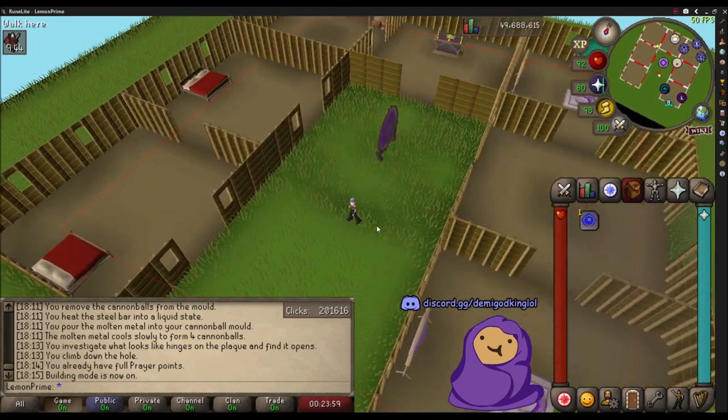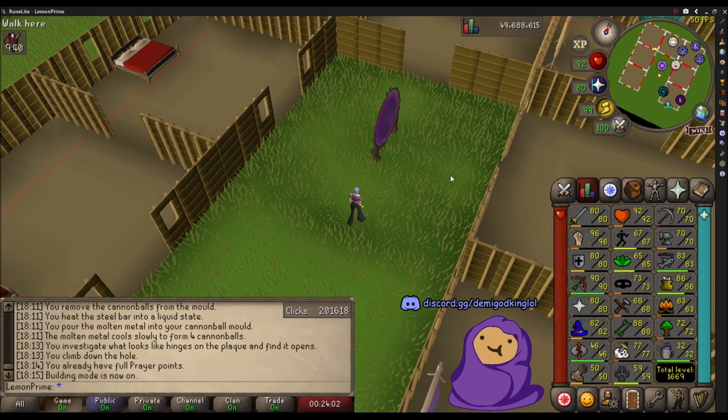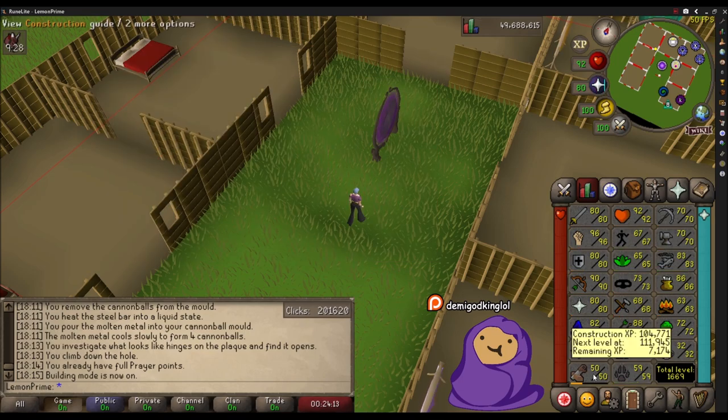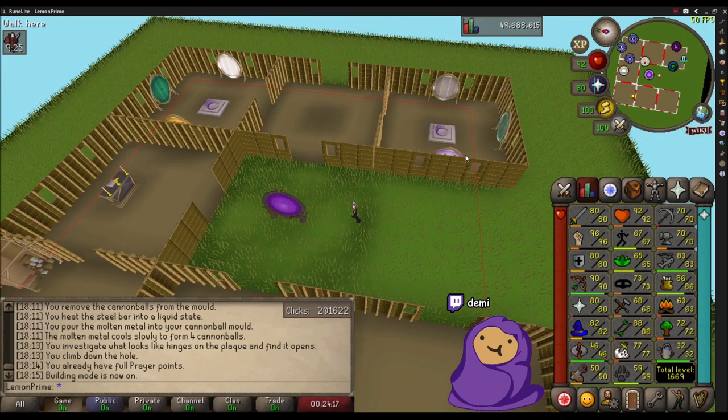Hopefully this helps. I'll leave construction guides in the description. Getting to 50 construction costs a couple hundred k - the wiki has a sheet for construction costs. You saw my previous video making cannonballs and farming flesh crawlers; you can make a couple hundred k in a day, get 50 construction in about an hour, and make this house.